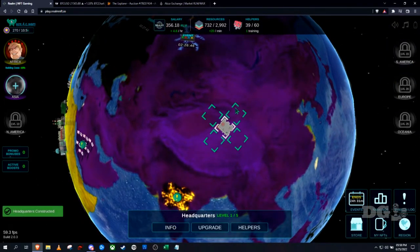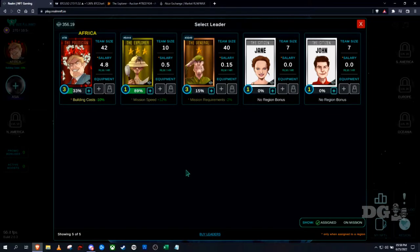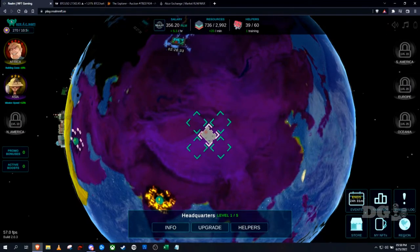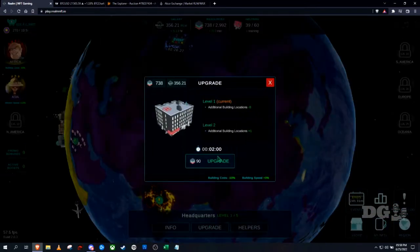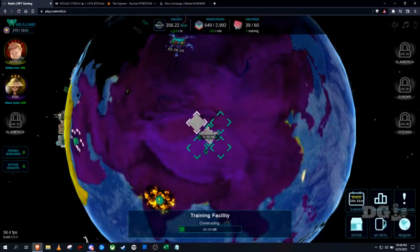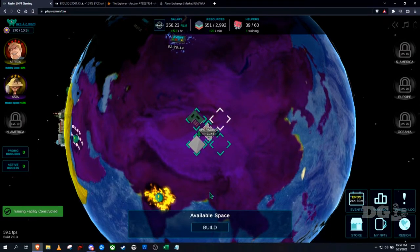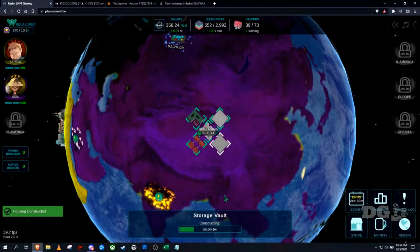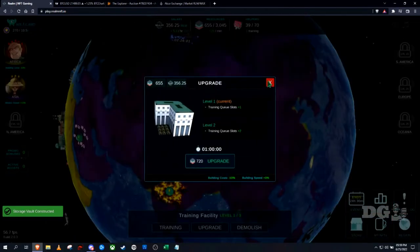You can see the four building spots you get when you build Headquarters in a new region. I went and got another leader during the YouTube magic — the Explorer, doing 5.3 RLM per hour. I'll go ahead and upgrade that, start training since we're going to need it, and build a Factory and a Storage Vault. You can only have one building upgrading at a time.